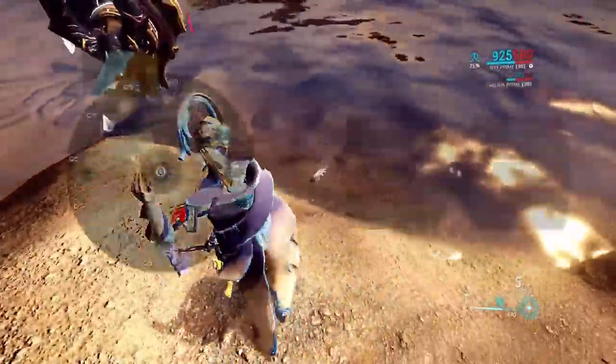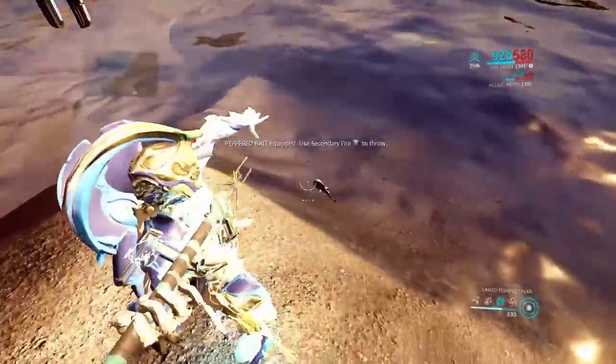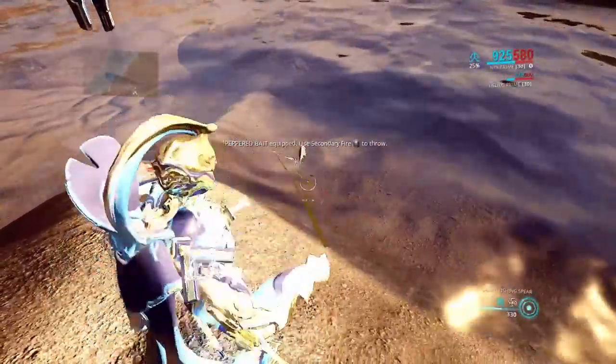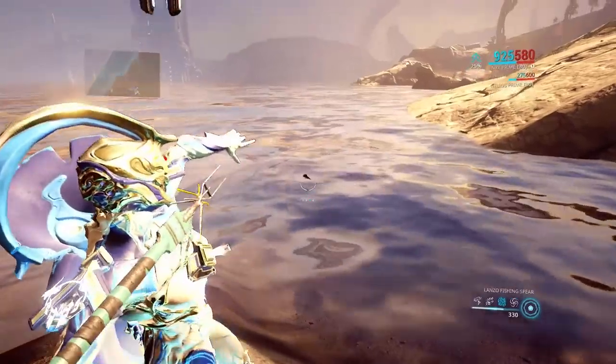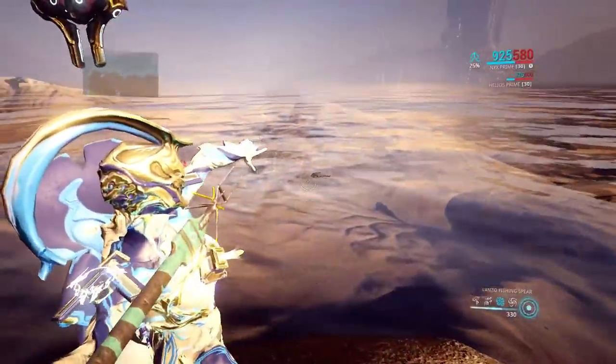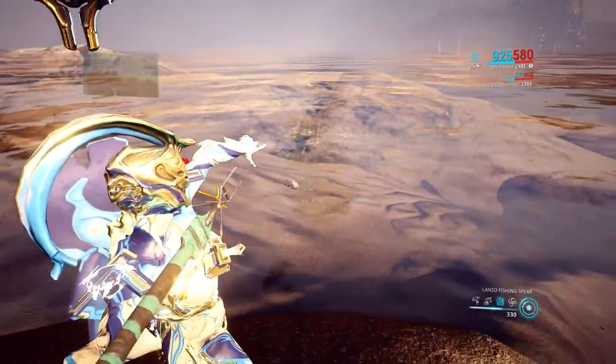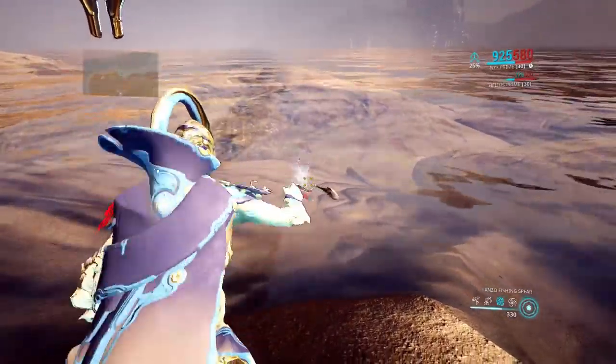If a fish is needing a different spear than what you're using, I'll do a little example right here. You'll see I throw, I hit, I get the blood splash, I get the numbers, and when it moves the spear is still in it. This is an indication that you're using the wrong type of spear for that fish, and if you switch you will be able to easily catch that fish normally.